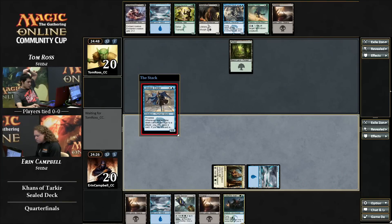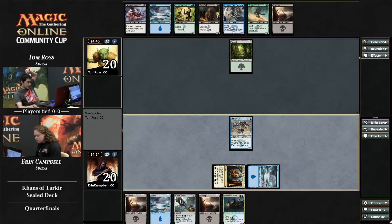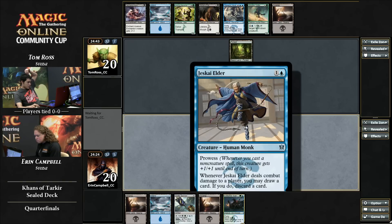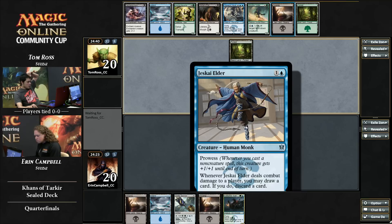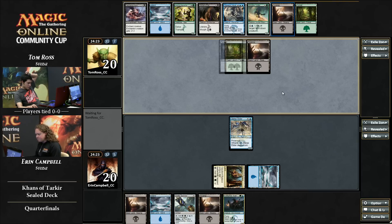It looks like they're still in the early stages here. Jeskai Elder for Erin Campbell — that is one of my favorite cards. BDM says it's not good, but it's a looter. What more could you want? I like all sorts of cards that let you draw a card and then discard a card, in any order. I'll take the red ones too — rummage or loot. And this one even lets you attack while you do it.